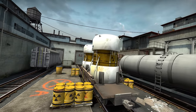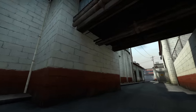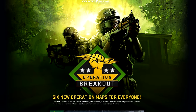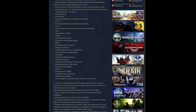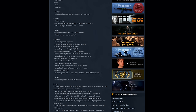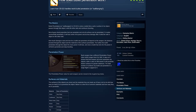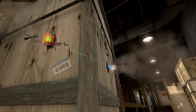Most of the changes were to simplify cover and to improve visibility and clipping. On the 1st of July 2014, GO got a large update. Train itself wasn't updated but was involved in several ways — for a start they introduced a reserve maps pool and placed Train in it. This was also the release date for Operation Breakout and a new bullet penetration system, demonstrated in a guide which sneakily included a screenshot of an unknown map that people soon identified as being a new version of Train.